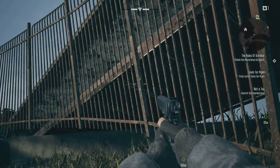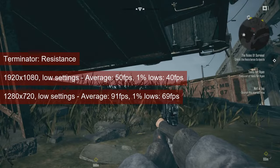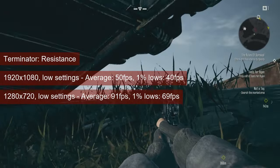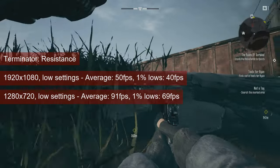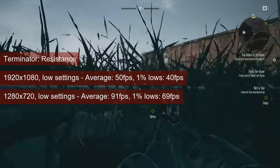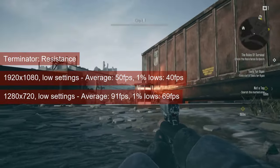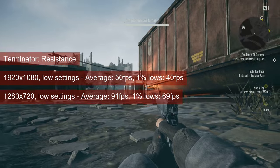I actually started testing the R7-260 with Terminator Resistance, and I was pleasantly surprised by the increase in performance over the HD7770. The Bonaire chip averaged 50fps and provided 1% lows of 40. But unlike the Cape Verde GPU, the R7-260 did this at full 1080 resolution.